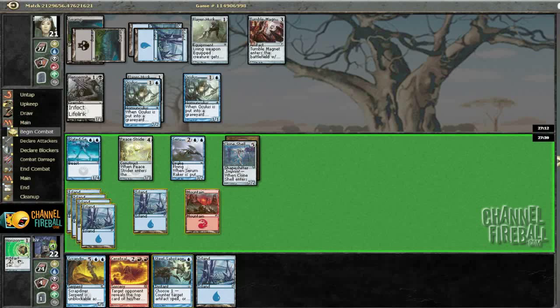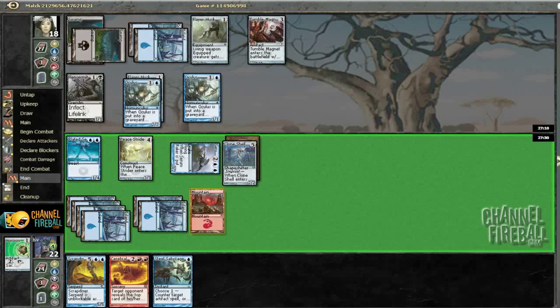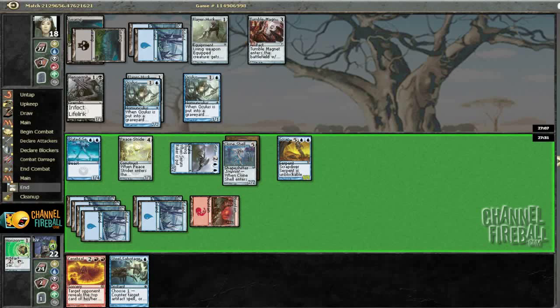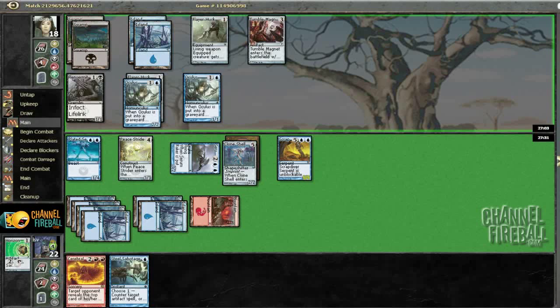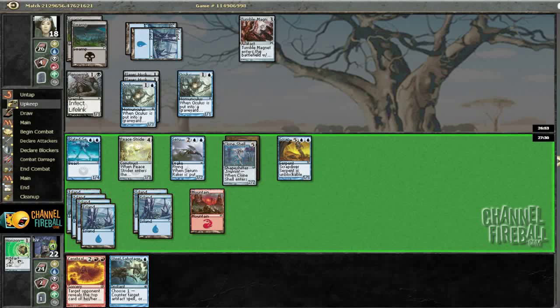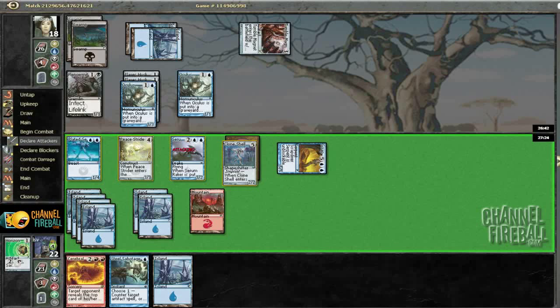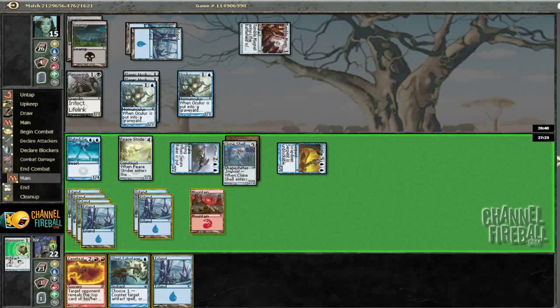I've drawn a bunch of islands. Alright, I'll keep beating down if he lets me — and slam Scrappy. Look at this seven-drop about to enact business here. Not doing a whole lot, I've got a lot of crappy blockers to throw in the way. I guess it's going to gain him like 15 life off Scrap Diver, but that's acceptable. I've got to keep Island in my hand and discard Serum Raker if that becomes an issue.